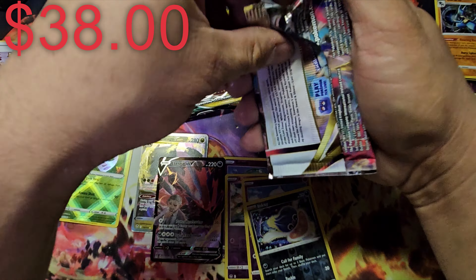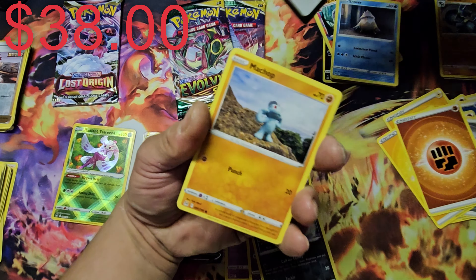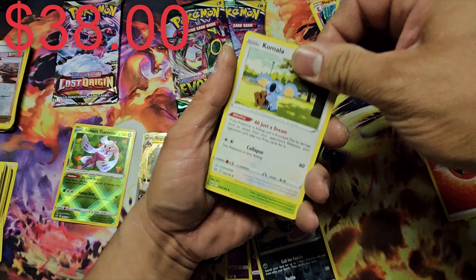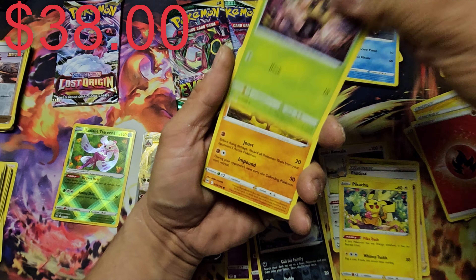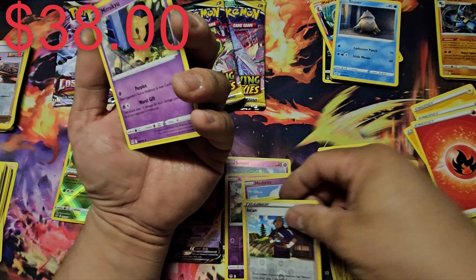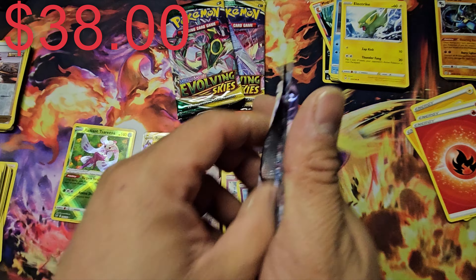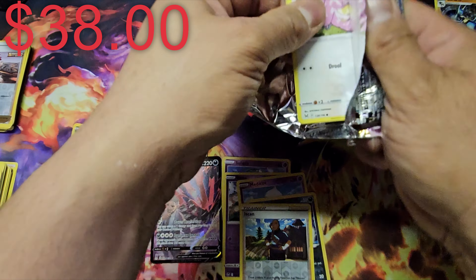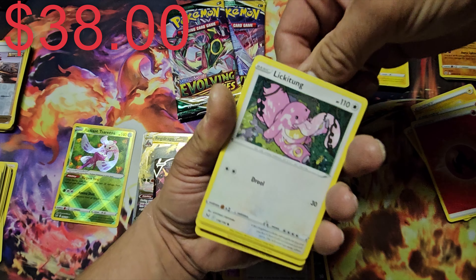Third pack of Lost Origin — come on! Starting off with Kamala Harris... Rose, Fantina, Machop, Pikachu — I really like this artwork — Phantump, reverse Iscan, and our rare is a Mimikyu non-holo. Don't tell me I'm hitting packs with nothing at all. They still sell this box, but the packs that came in the old version — like Evolving Skies — are no longer included.